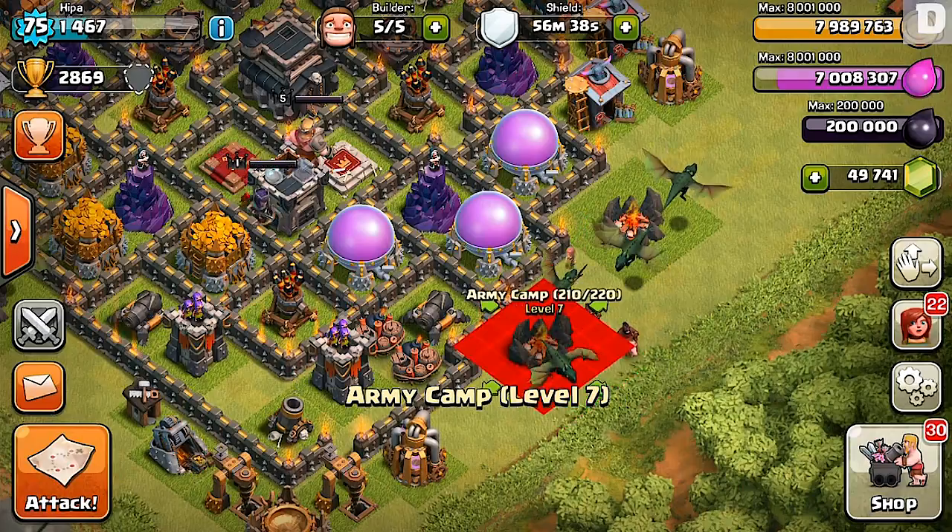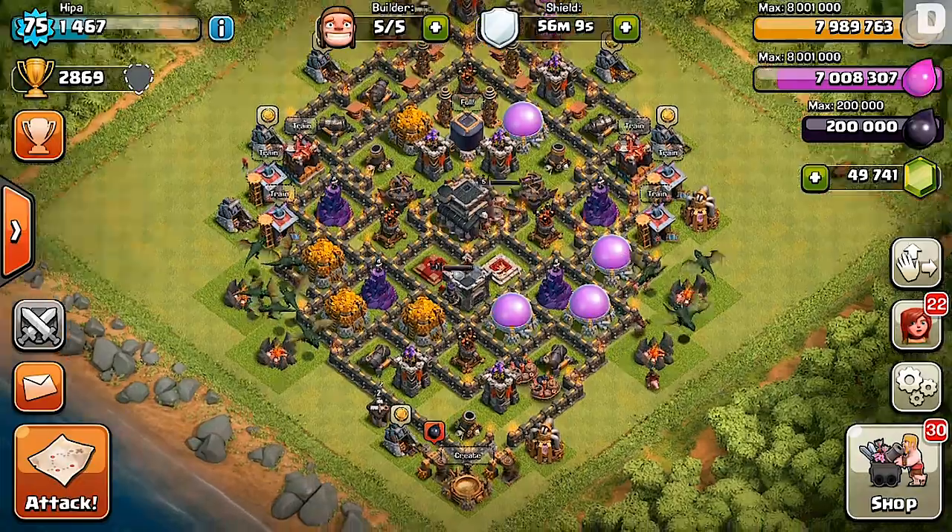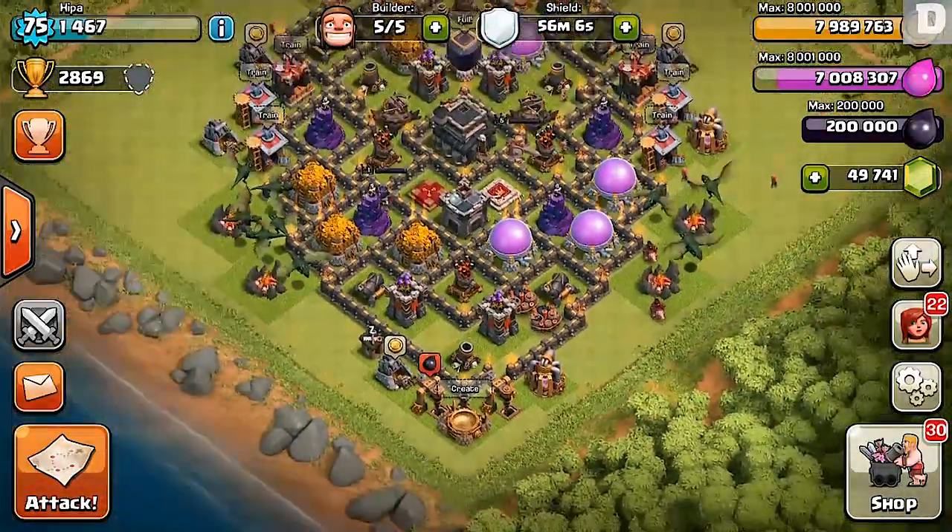What I've done is — if you look — I have all my traps up there by my Teslas. If attackers go that route for the Dark Elixir, they're going to have trouble with those traps.